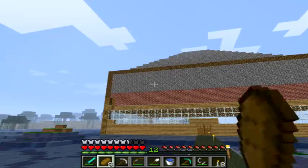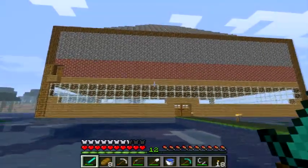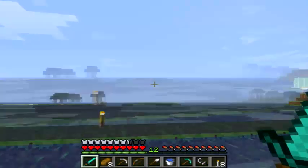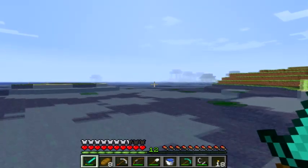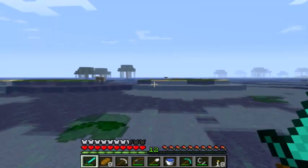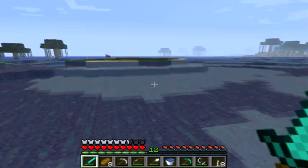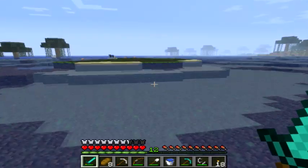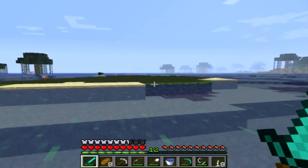I think I should set the nether portal up in the second floor. Actually no — that's a bad idea, because we'll have to put up with that portal sound all day. So I think this island should do. We should make a bridge from this island to that, so I don't have to swim over every time.